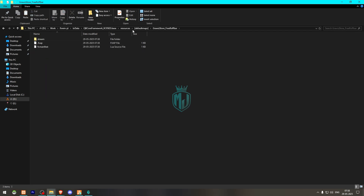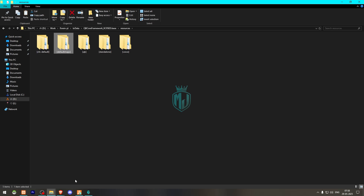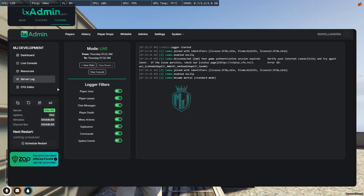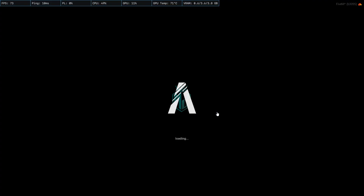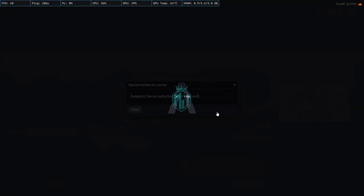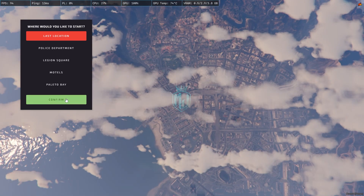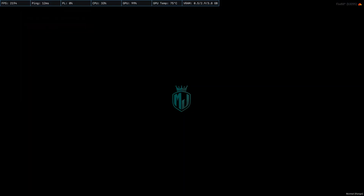Once the MLO is in your resources, you don't need to do anything else. Simply go back to the server, restart it, and then you can see your new rooftop bar MLO. Let's restart and join the server back. We are back in the server now — we have to go to the MLO location.